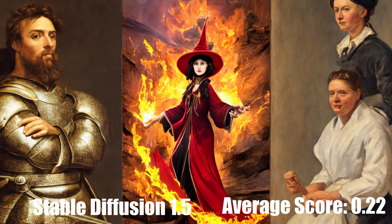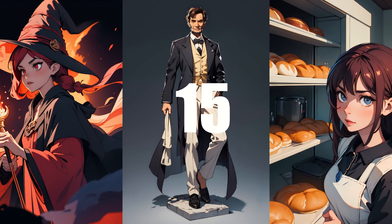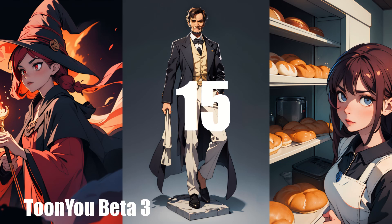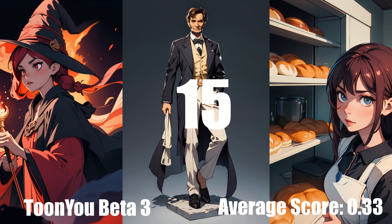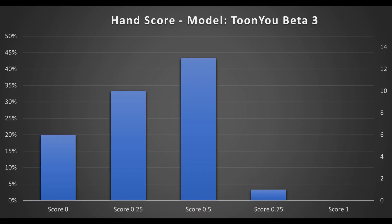As we'll discuss later on, hands have been getting better and better in more recent models, and since the base checkpoint is the oldest, it makes sense that it has the worst performance. In 15th place, we have TuneU Beta 3, with a score of 0.33. This model really doesn't like to show hands at all, with 18 out of 48 images not showing them, the highest among all models tested.